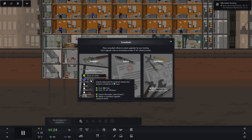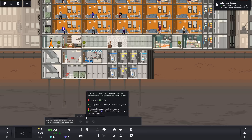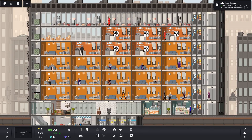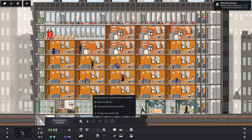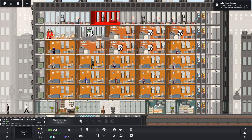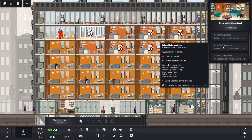Art studio - unlocks placement for small art studios that produce a modicum of buzz, cost-free. Interior decorator needs at least one consultant upgrade. I'm not sure we can actually do that one yet, so maybe we'll hang on. What's that? Whose house is left? Why are people leaving? Don't leave! It's a nice place to live. I don't know why they left. And we don't have enough money for that at the moment.